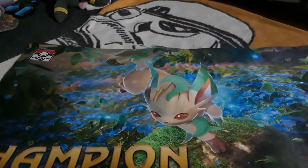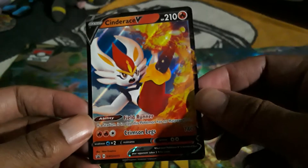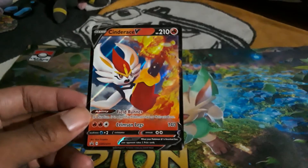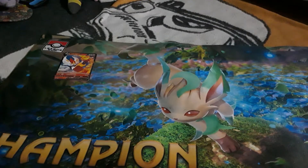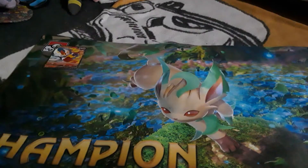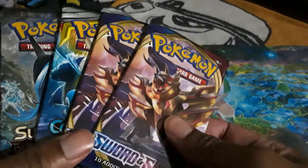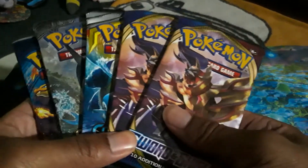Here's our promo - Cinderace V, looking pretty good as usual. They should have given him Pyro Ball as his attack - that should have been it. I'm gonna have to get used to seeing Pokémon V now, since we're not doing GXs anymore. It comes with 10 coins and five packs. This is actually $27 at Fred Meyer, which is not bad - my local card store would probably sell this for $25, so I'm only losing two dollars. Hopefully we can pull something good.